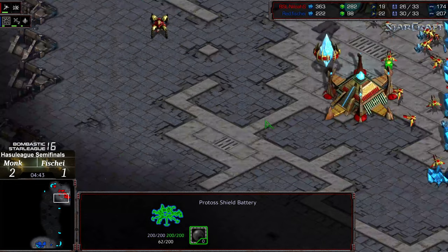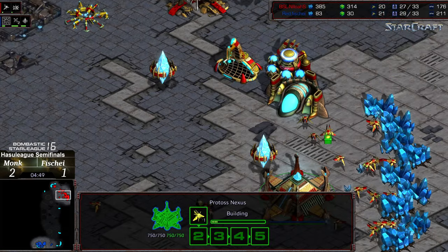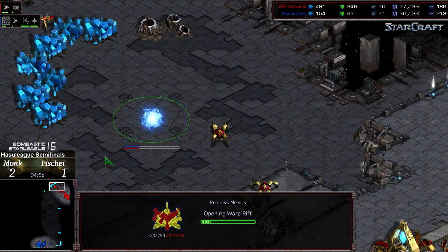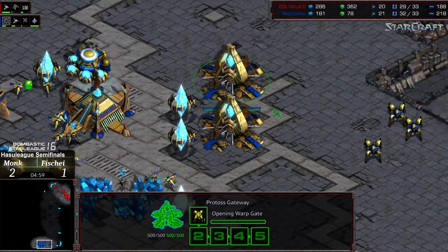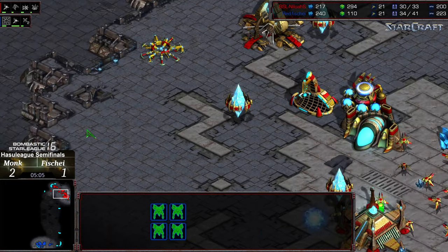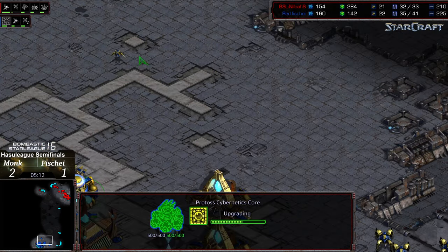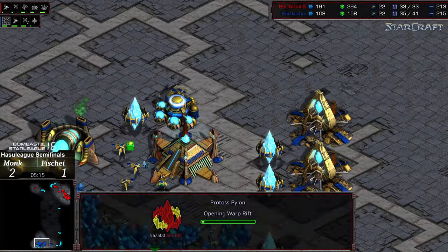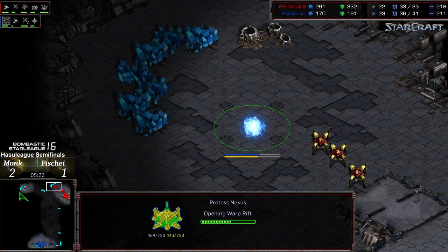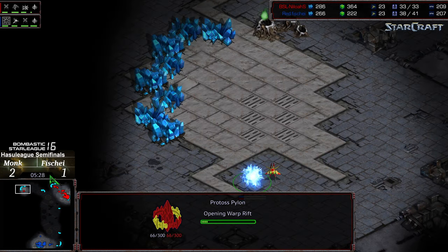That shield battery cost Monk a bit early. Now that probe has been wiped out. Monk saved gas — looks like he's going to go for a nexus at his natural expansion as a quick follow-up grab. Dragoons being created in large numbers. With range finishing, if Monk doesn't act here, it is possible that Fisheye with dragoon range could punish this. He's made no motions to grab his natural expansion, and right now is overall even on worker count, which means Monk is going to have a sizable economic lead, already staging up to maybe go for a quick third.